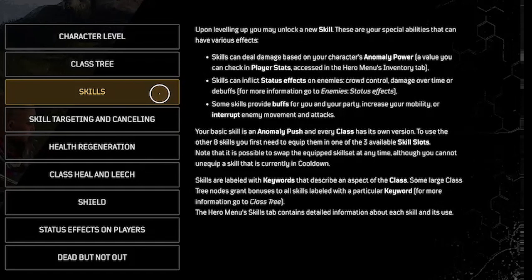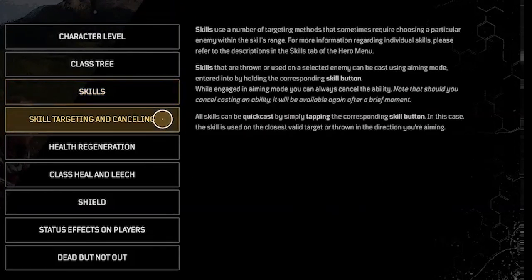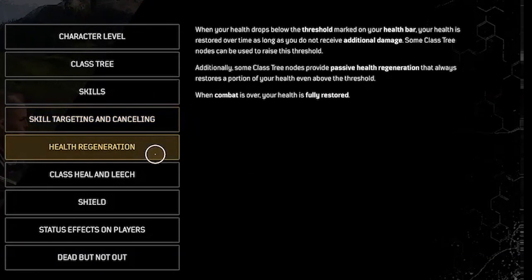Your basic skill is an anomaly push and every class has its own version. To use the other eight skills, you first need to equip them. Skills use a number of targeting methods that sometimes require choosing a particular enemy within the skill's range. Skills that are thrown or used on a selected enemy can be cast using aiming mode. When in aiming mode, you can always cancel the ability. All skills can be quick cast by simply tapping the corresponding skill button.